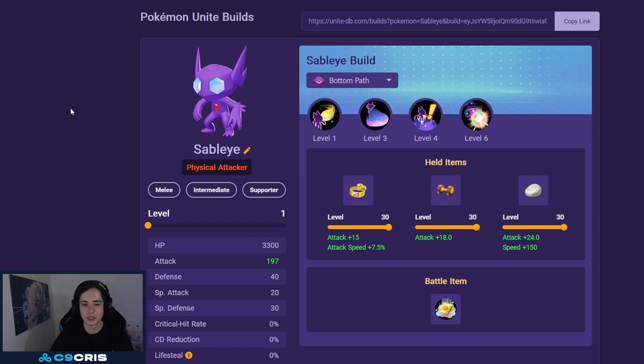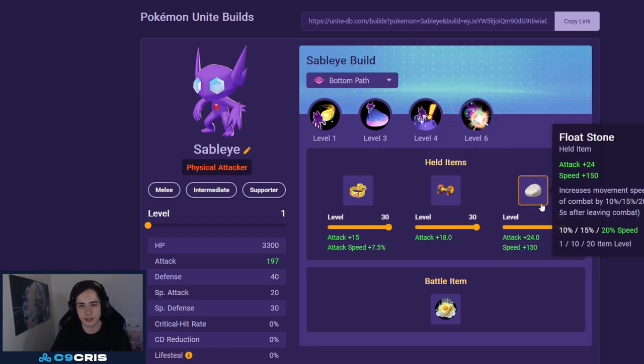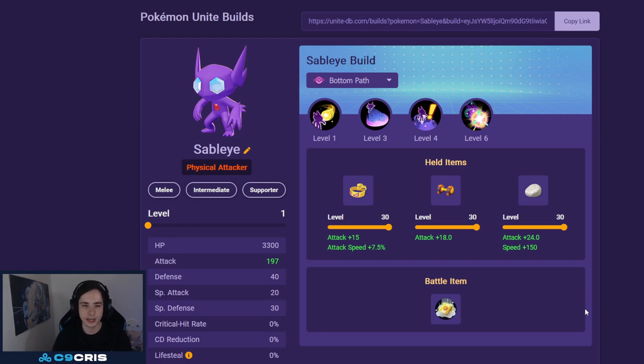With the Shadow Sneak and Confuse Ray build, I currently run Muscle Band, Attack Weight, and Floatstone. It has great laning phase, great mid game, great late game. It just stuns Pokemon so much and you make the enemy team so frustrated that they're going to play differently.